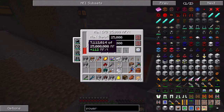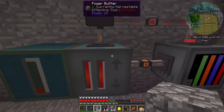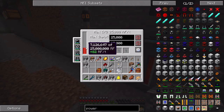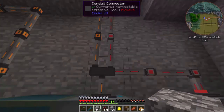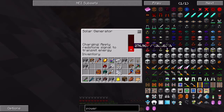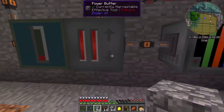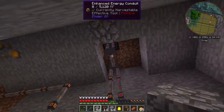So what I want to do is probably change this so that it has a smaller output — like 128 RF per tick. Let's try that. This one is still receiving power, and this one is storing more power, so it is drawing on the solar generator. Basically this will eventually fill up, this will stop the redstone signal, and then the solar generator will start generating power again.